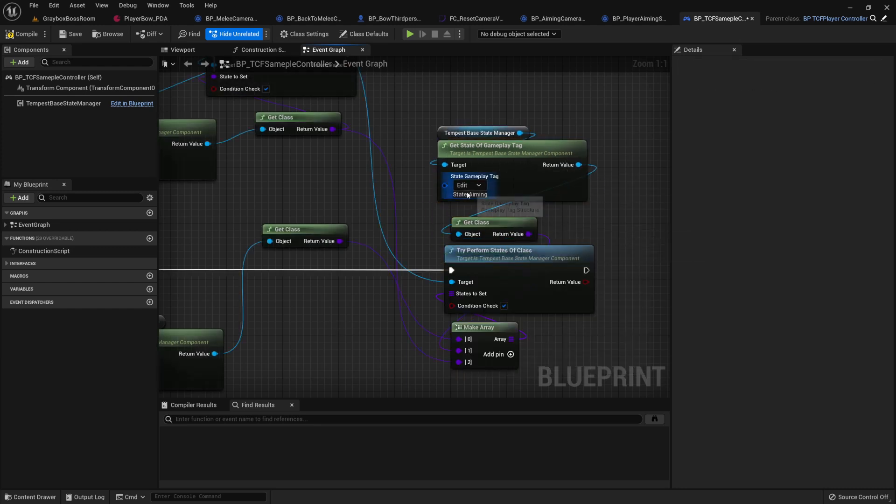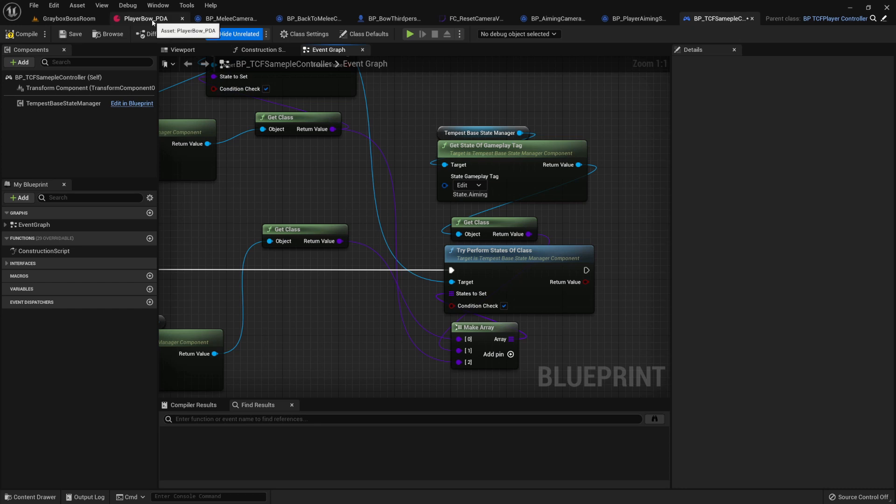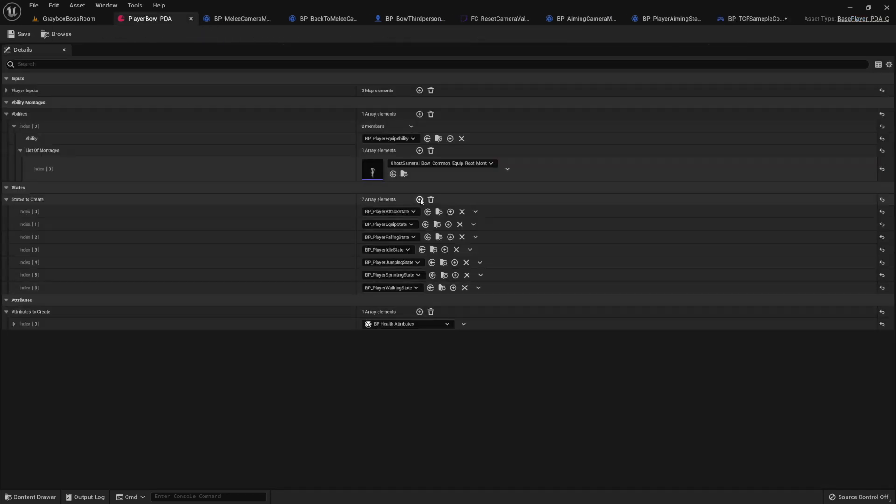It will never return a value because we did not associate it with the data asset, so make sure you add that — aiming state. And that's all we need. Now if we try and test this, let's see what we get.